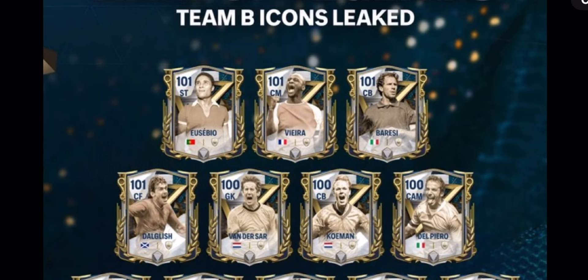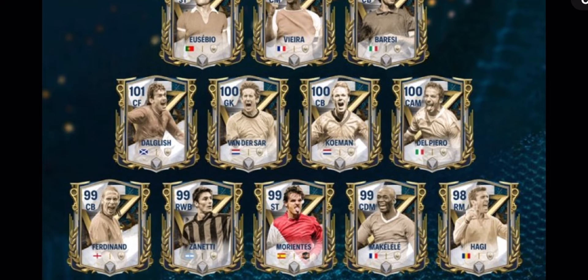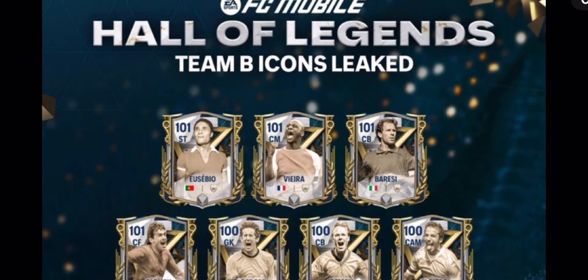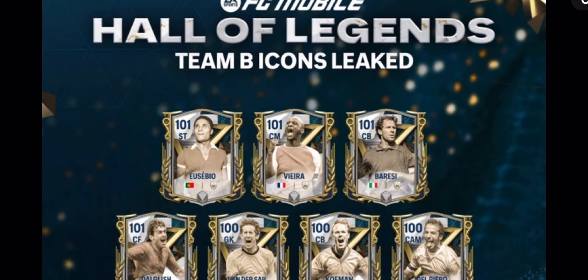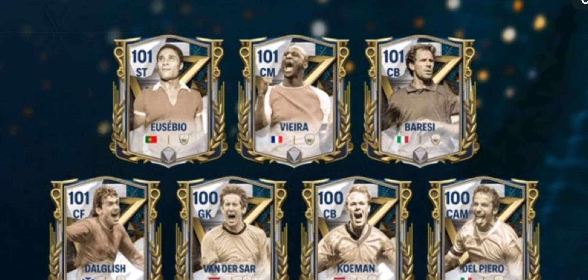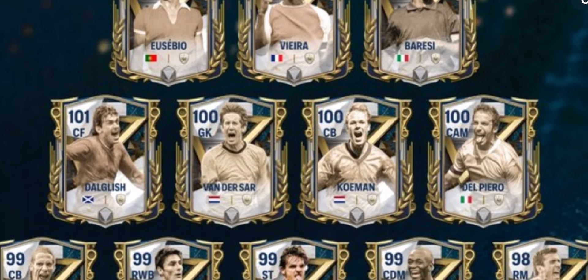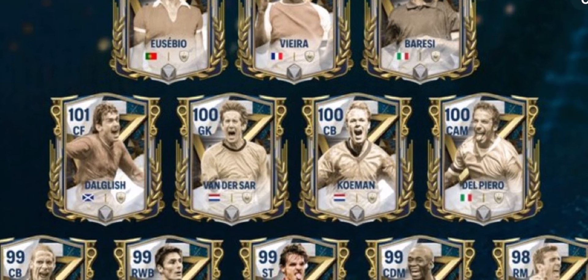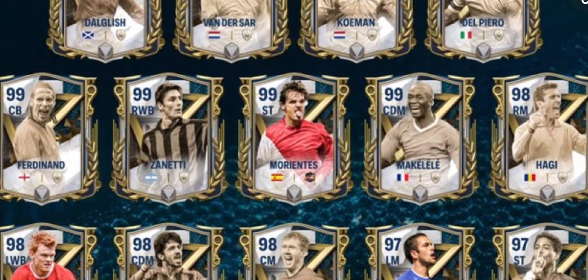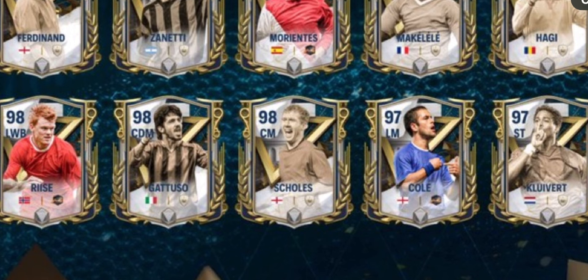We don't officially know which Hall of Legends Team B players we're getting, but these were all leaked — the card concepts were made from the FC Mobile Forum. These are all the cards we're likely going to get in Team B tomorrow. We're going to be getting Boyadjian, one of the Baresi, Patrick Vieira, Parresi, Cannavaro, Desailly, Wonderstar, Ronald Koeman, Del Piero — these are 101 overall cards. Then 99s with Ferdinand, Zanetti, Makelele, and Nedved, plus Hagi, Jonah Nerissa, Gattuso, Paul Scholes, Joe Cole, and Patrick Kluivert.